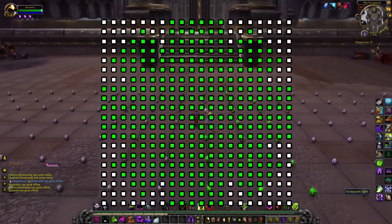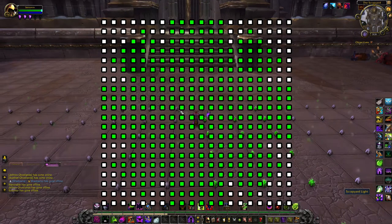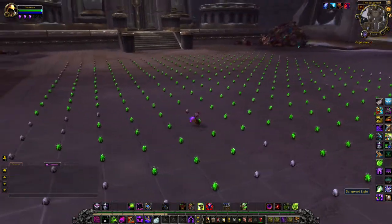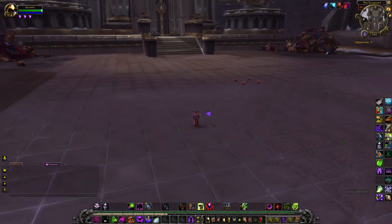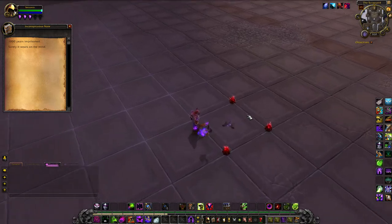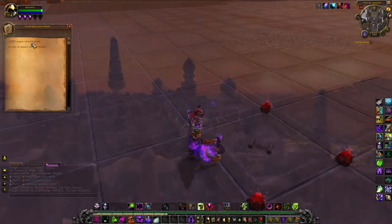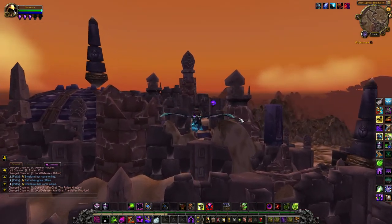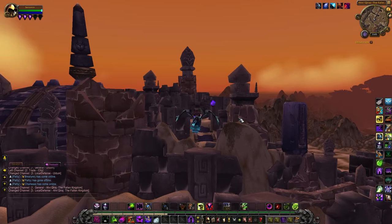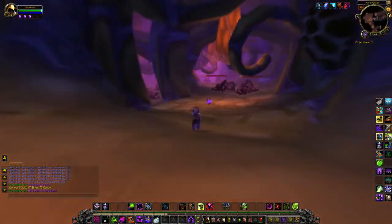The grid is a 20 by 20 structure, so there are quite a few lights to switch on. After you've clicked them all, they will disappear and in the middle of the room a note will appear reading: "A thousand years imprisoned — surely it wears on the mind." But the only thing that was imprisoned was C'Thun, so off to Ahn'Qiraj.